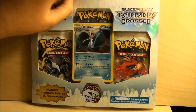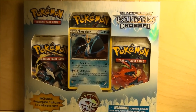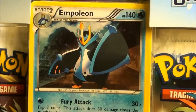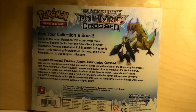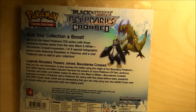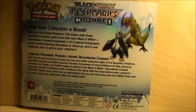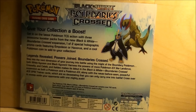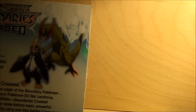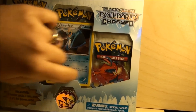And here we got the one-out-of-two promo. His name is Empoleon. So here we go. 'Give your collection a boost. Get in on the latest Pokemon TCG action with three awesome booster packs from the new Black and White Boundaries Crossed expansion. One out of two special holographic promo cards featuring Empoleon or Haxorus, and a cool Pokemon coin to add to your collection. Legends revealed, powers joined, Boundaries Crossed.' So Empoleon and Haxorus are the two promos you will get from this set — three booster packs, blister packs, and a Zoroa coin.